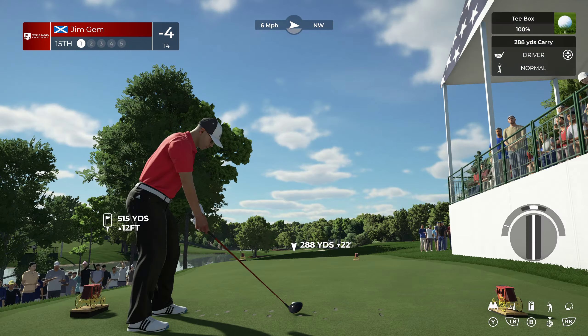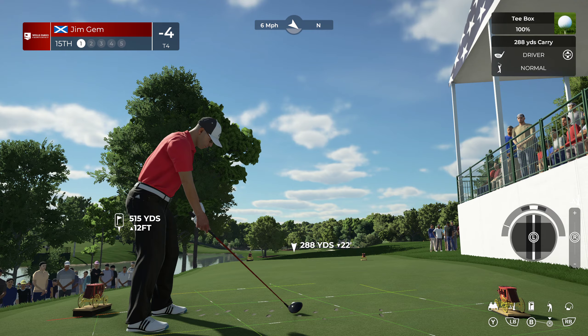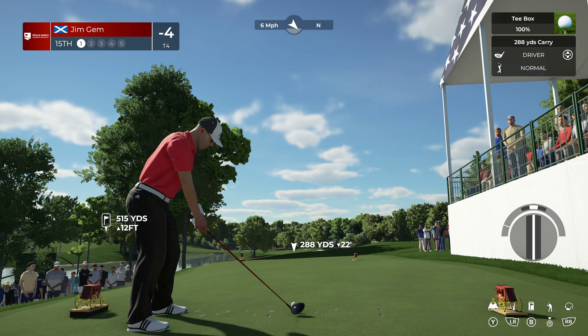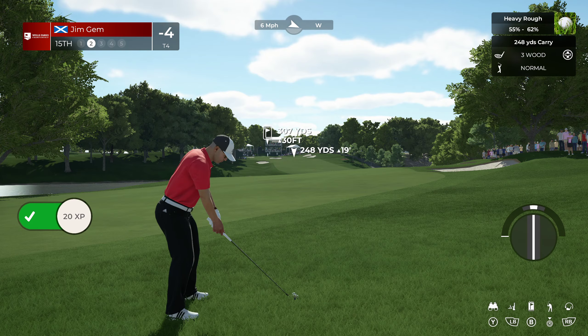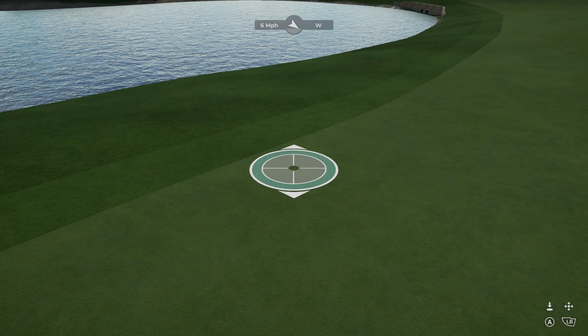Another par five, this one is 515 so it's pretty short — let's see if we can cut this corner. That tee looks a bit slanted. Oh, massive slow! That's terrible. Second shot on the 15th — let's just whack it up with three wood and just smash one. Should make it — that should have made it over there, damn it.